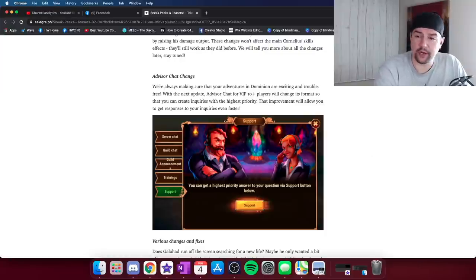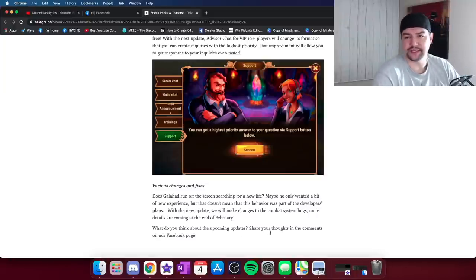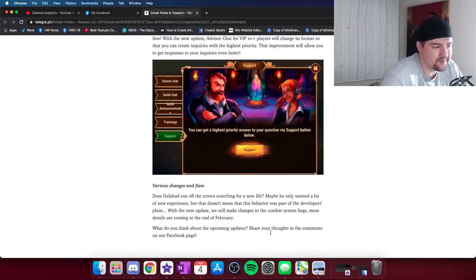I took a closer look at this image — you have guild announcements, training, and all of that — but what you don't see is private messages, which is something I was hoping they were going to add. Comparing it with the other chat view, the main thing I was hoping for is private messaging — still not on mobile. That's definitely a quality-of-life improvement I'd like to see. Down at the bottom, it wraps up with various changes — a couple of bugs that have been submitted via help tickets, like the Galahad running off-screen bug, plus some other graphical and combat system bugs. More details coming at the end of February.